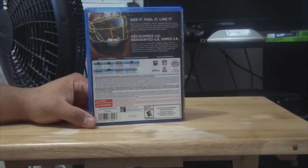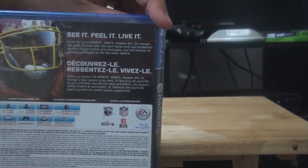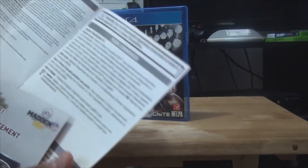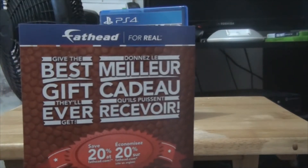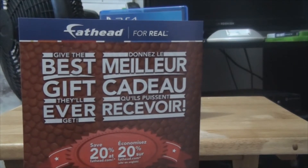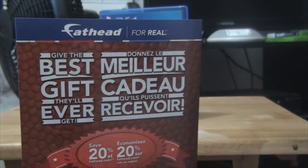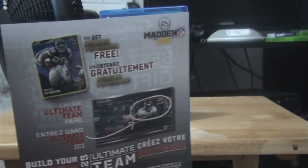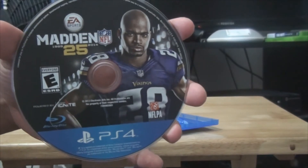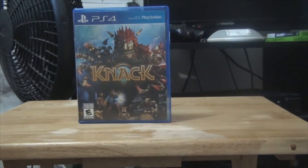On the back there's Robert Griffin the Third — 'See it, feel it, live it.' They give you a manual, not sure what the point is. There's also 20% off for a Fathead — I think it's a helmet deal. On the back you'll see Ultimate Madden, and here's the game disc for the PS4.